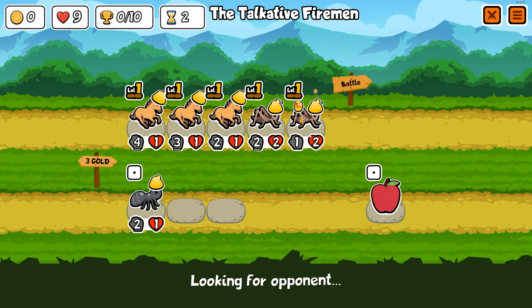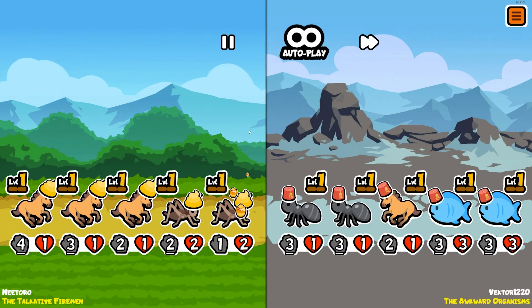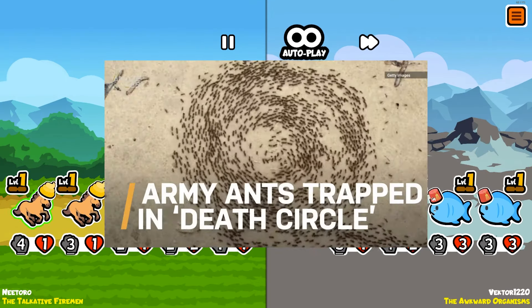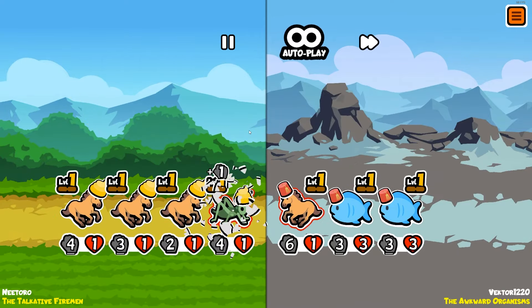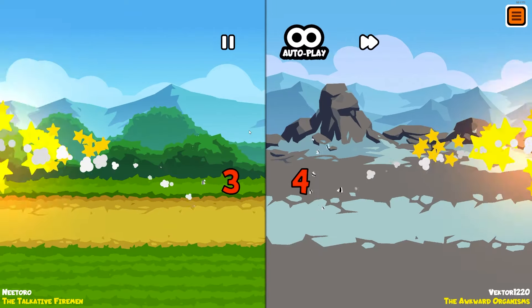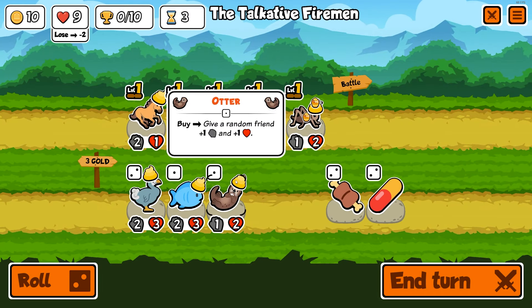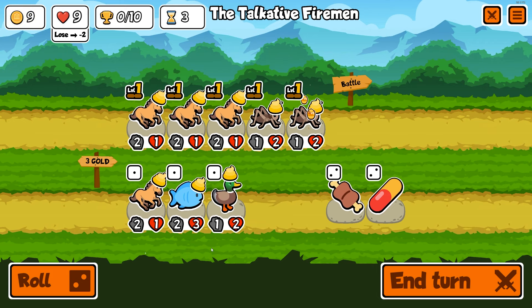You guys know that ants can lose their path and walk around in a circle and just die? They literally walk around in a circle endlessly until they die — I just learned that today, it's pretty crazy. We'd be drawing on turn three, so I can combine the horse and get a tier three unit. I'll roll once — give me another horse! I'm gonna combine.